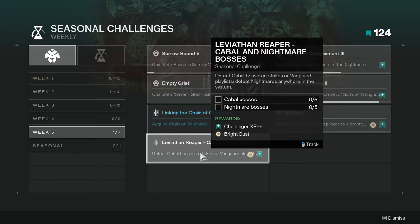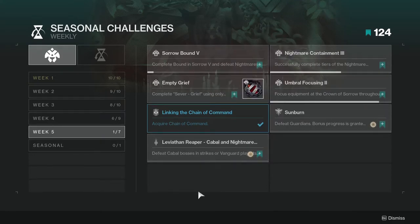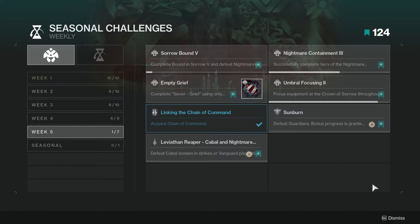Leviathan Reaper: defeat Cabal bosses in strikes or the Vanguard playlist, and defeat nightmares anywhere in the system. This is one of those annoying challenges where you have to get Cabal bosses specifically in the Vanguard playlist, which is irritating because sometimes you won't get Cabal at all.